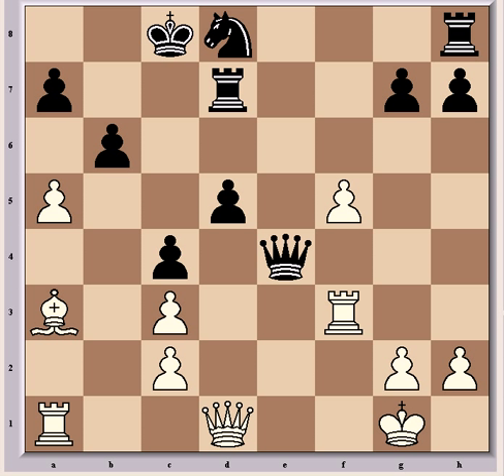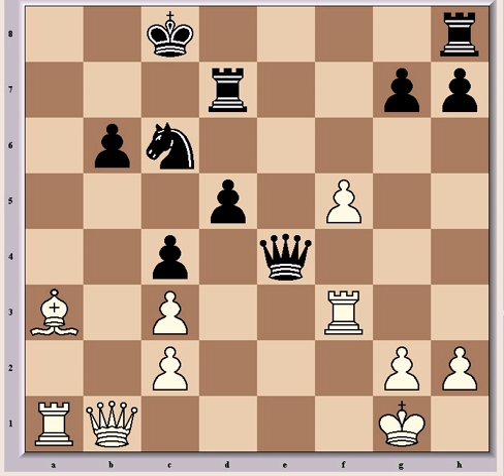So Daga has just played Nc6. Now comes axb6, axb6, and here Fischer targets the weakness he's created — the b-pawn — with Qb1, and suddenly white is gaining a big advantage. Daga plays the correct defense, Kc7.